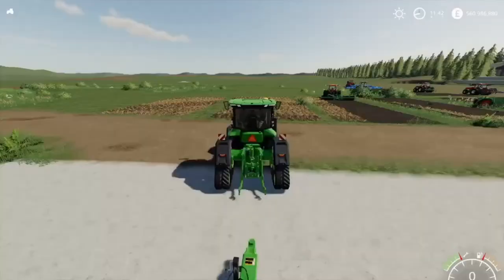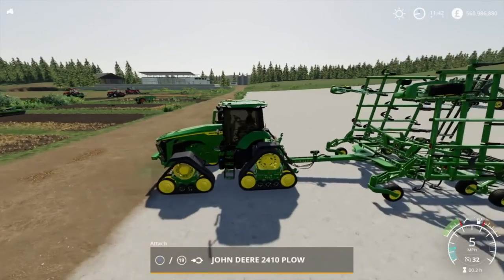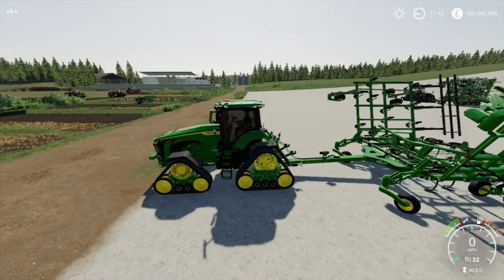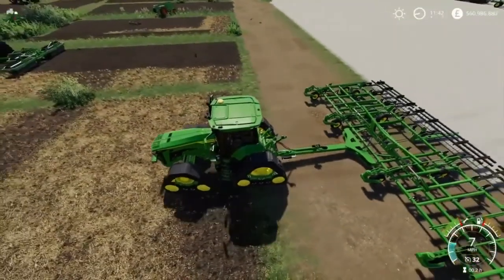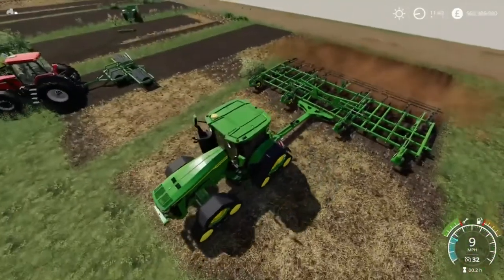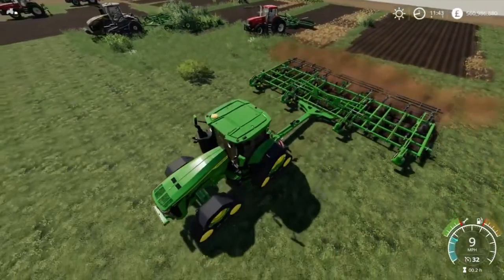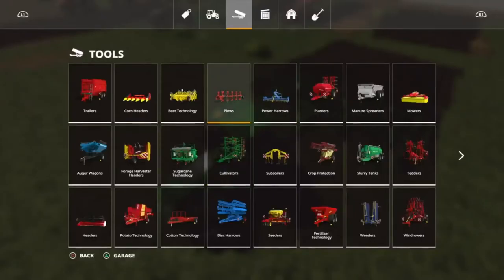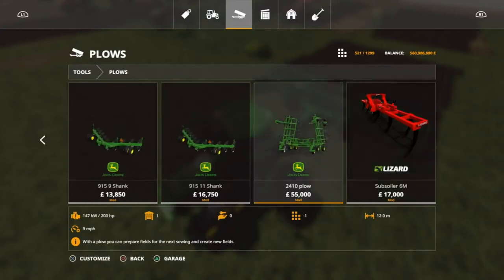Here we are at number two - the John Deere 2410 plow. Let's lower this baby like so. This is one of the best plows in the game in my opinion. The working width is pretty much done this entire little stretch here. Press nine to create fields. Let's talk about why this is number two.